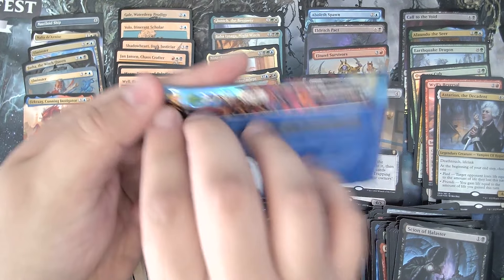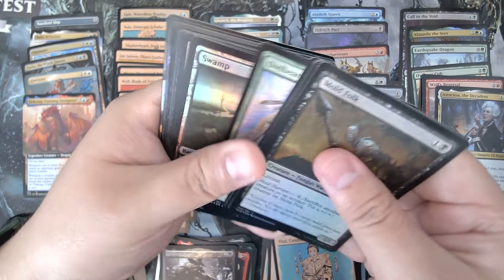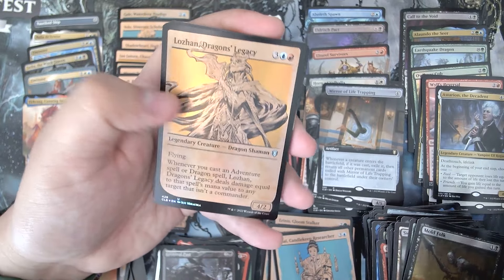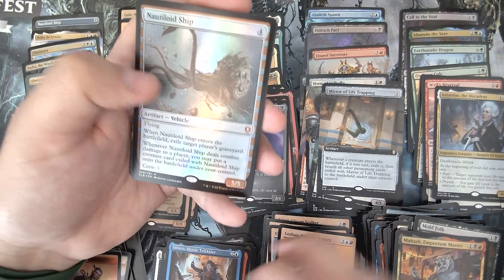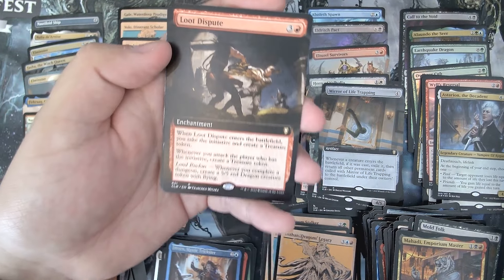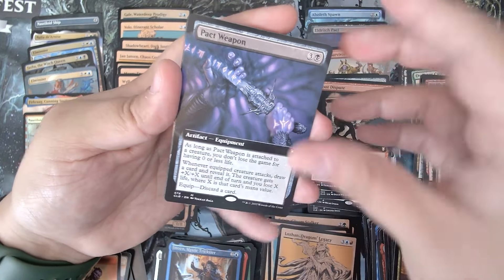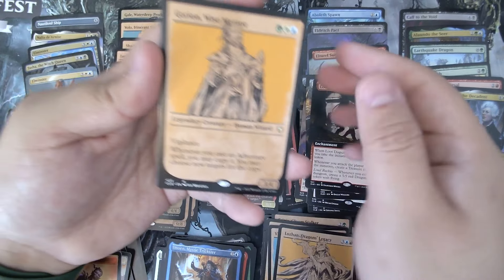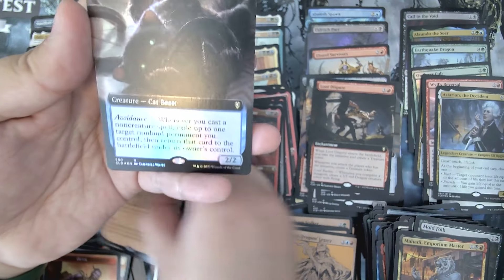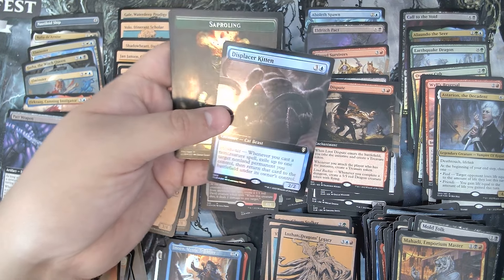Alright, last time. All my hopes and dreams are just out the window. Just hoping for something to make me feel again. Jameen. Nautiloid Ship. Loot. Dispute. Pact Weapon — I actually haven't seen this, it's a Mythic, which means it's probably not a good Mythic. Raphael, Fiendish Savior yet again. Gorion the Wise. Well, we got a Displacer Kitten — that's a good card. Extended Art Foil Displacer Kitten.